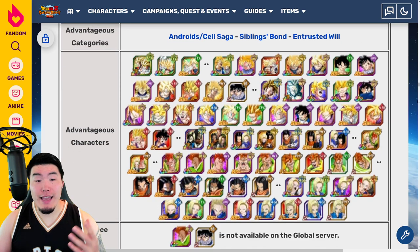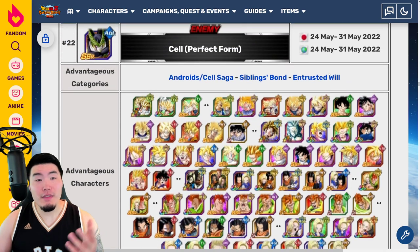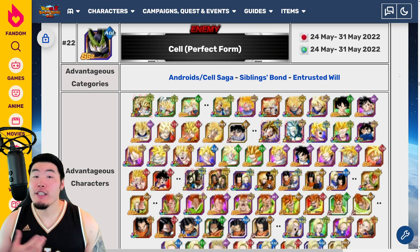Here's a quick look at the advantageous characters. There's a lot of Super Saiyan Gokus, a couple of Super Saiyan Gohans, and some androids — 16, 17, and 18. That is the Perfect Cell Explosive Chain Battle. I will be making a video going over the event once it drops to give you guys a better idea of which teams are good to use, which attackers, connectors, and all that good stuff.